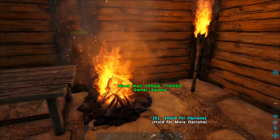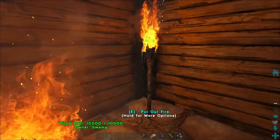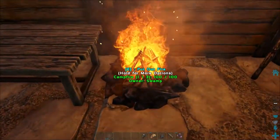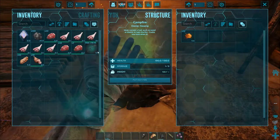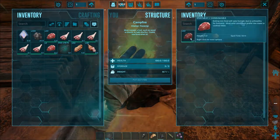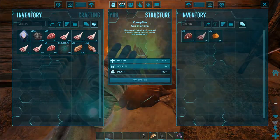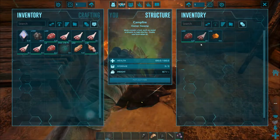We're going to use Spark Powder mostly early on for fueling things — we can fuel our campfire and our torch, and it's going to burn a lot longer than wood. It also won't produce charcoal, which is great especially for cooking meat in a campfire, because you're not going to have to worry about managing the inventory, especially when you're trying to cook prime meat since that takes quite a while.